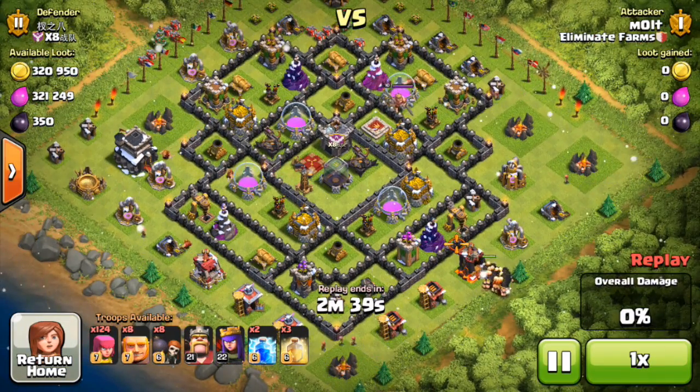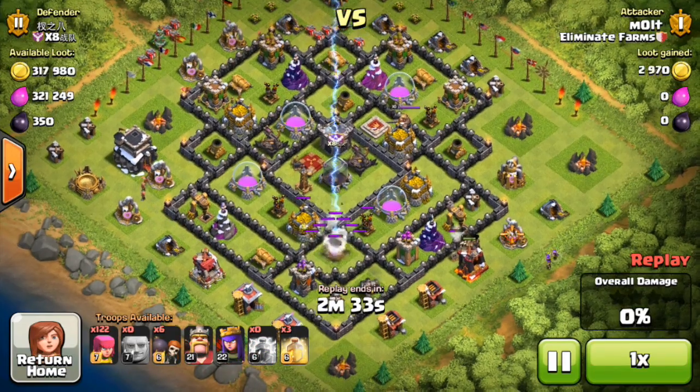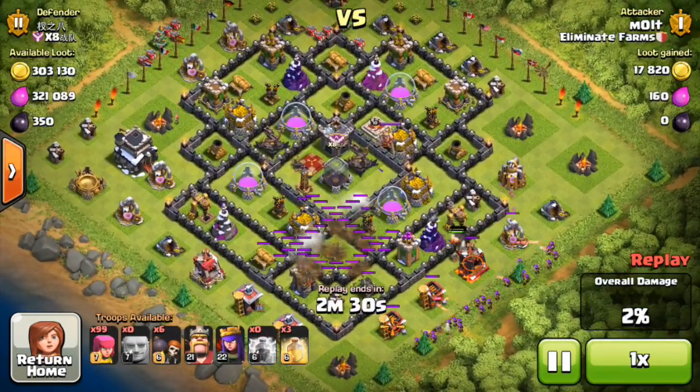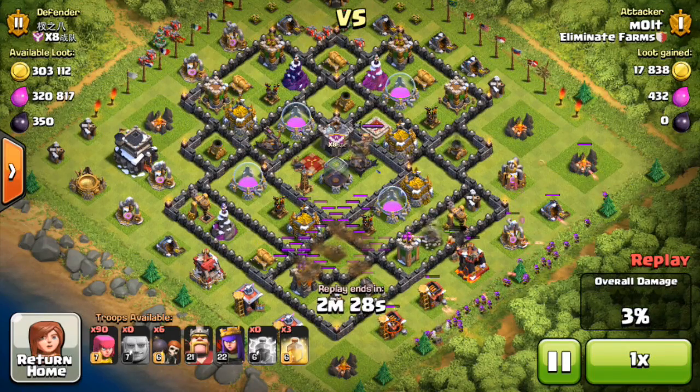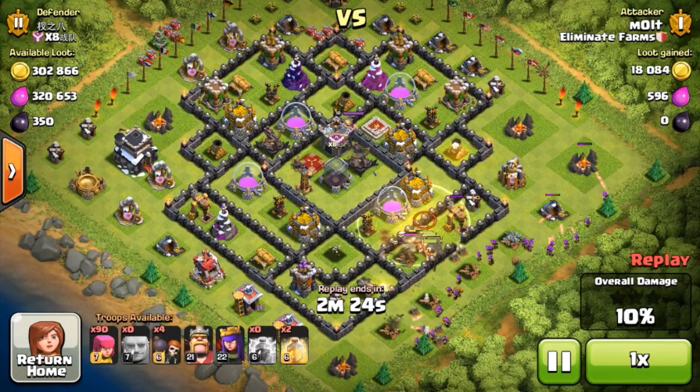This is a pretty well upgraded town hall nine. The walls are really good, all the wizards except for one are upgraded pretty well. The mortars are still getting there, and he does have both of his x-bows, but we are going to do some serious work on this base.